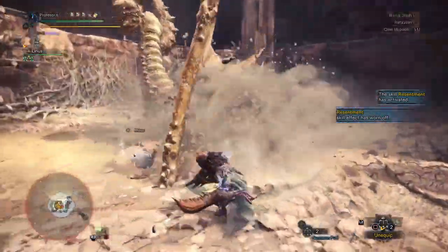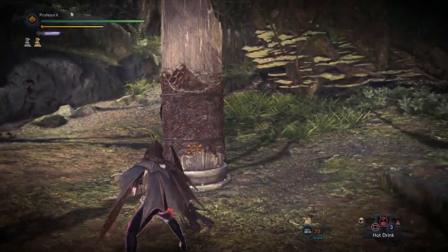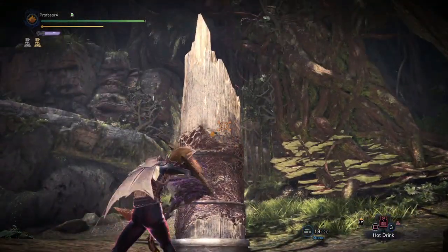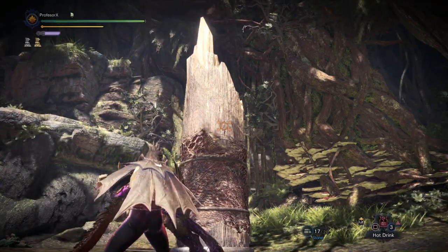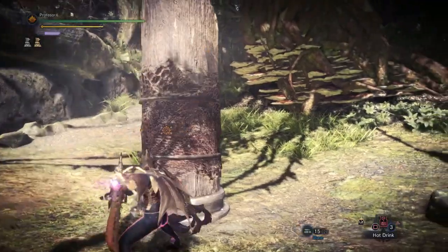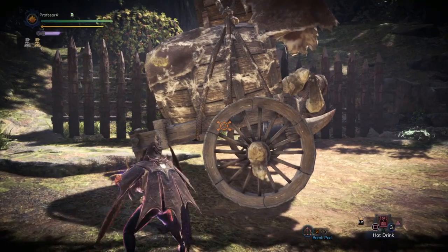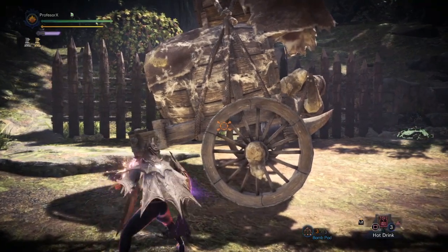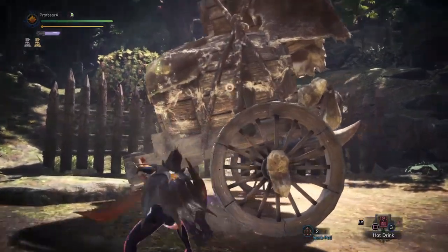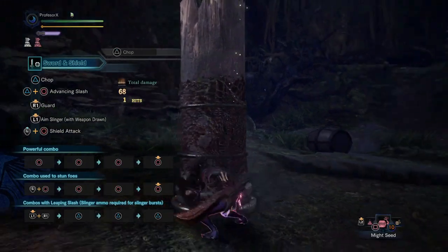Now let's cover the use of slinger ammo. Like all weapons in the game, you can aim your slinger ammo with L2 and shoot with R2, regardless of whether your weapon is drawn. But the S&S has two different kinds of slinger shots: the regular one and the Slinger Burst. You can switch between them using R3 while aiming — that's pressing the right joystick. The Slinger Burst can also make some monsters flinch. Use these tools to control the fight or help your allies.